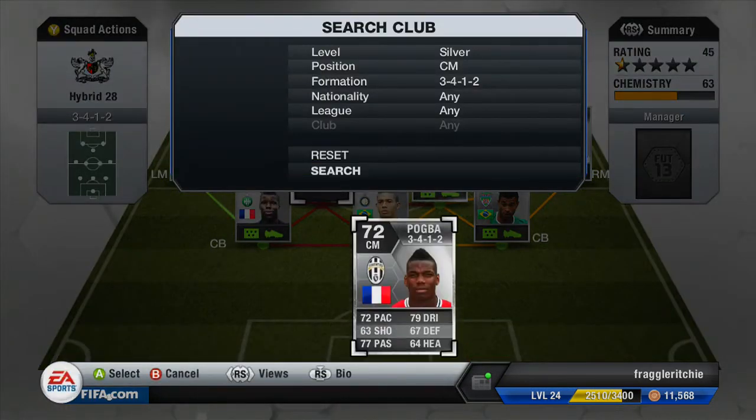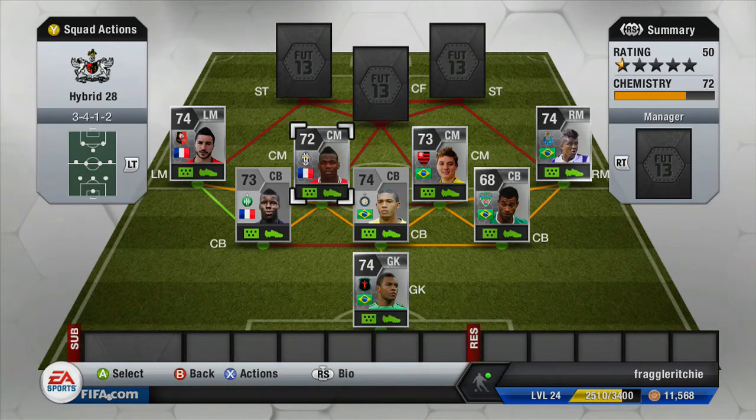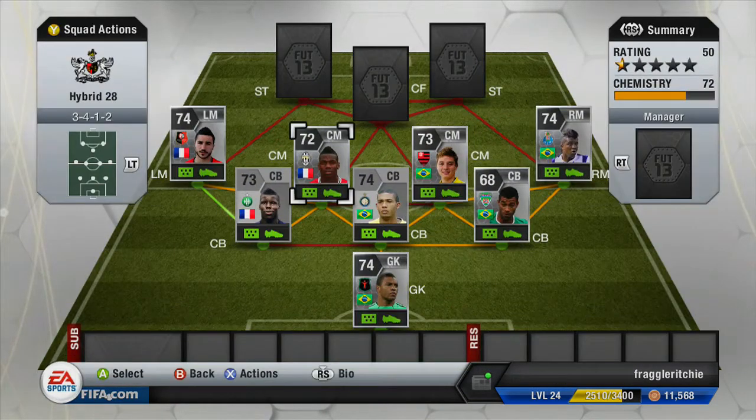Moving on to the final midfielder, we have another French player — Paul Pogba, who plays for Juventus. He cost me 6,700 coins. He's got 72 pace, 79 dribbling, 63 shooting and 77 passing — a really solid central midfielder. He works well with Edelan because Edelan is more of a CAM while Pogba plays more as a CDM, so one goes up and one sits back. There is also a gold upgraded version if you want to improve the team.